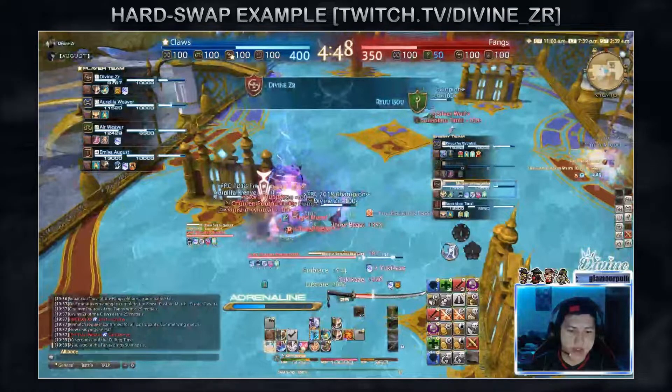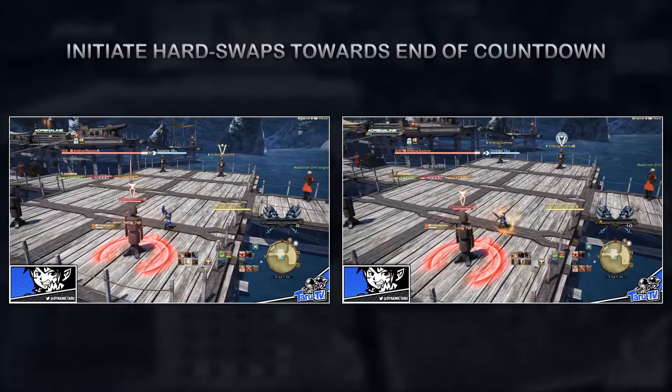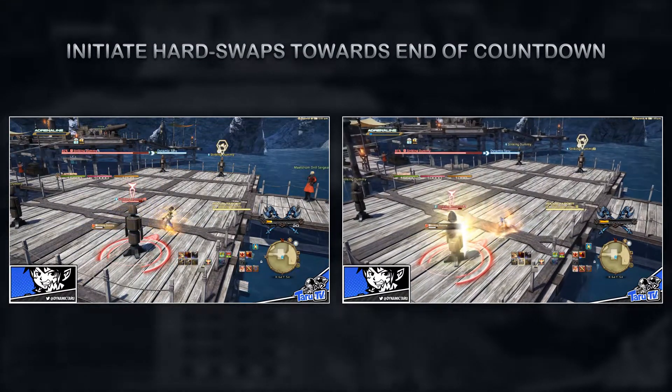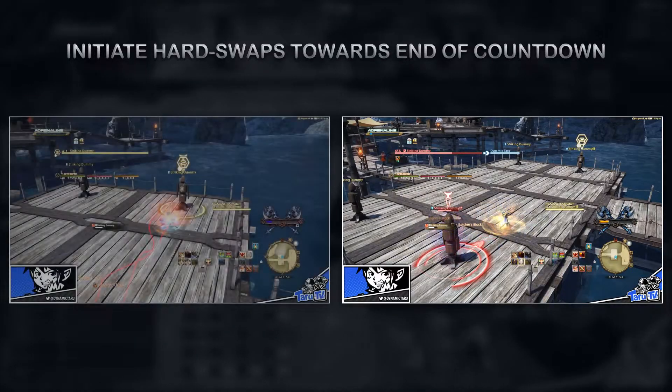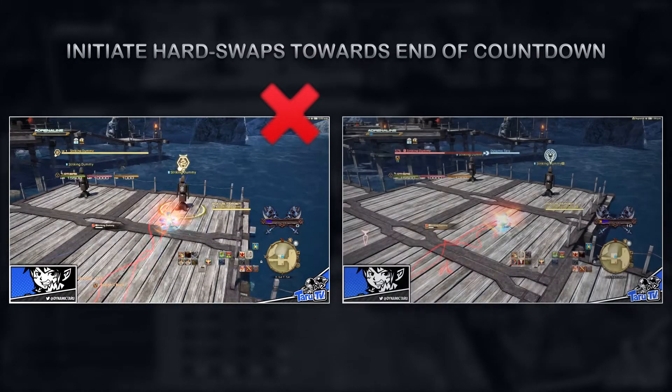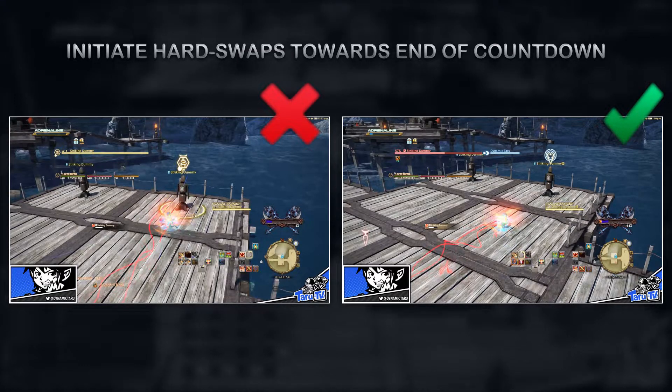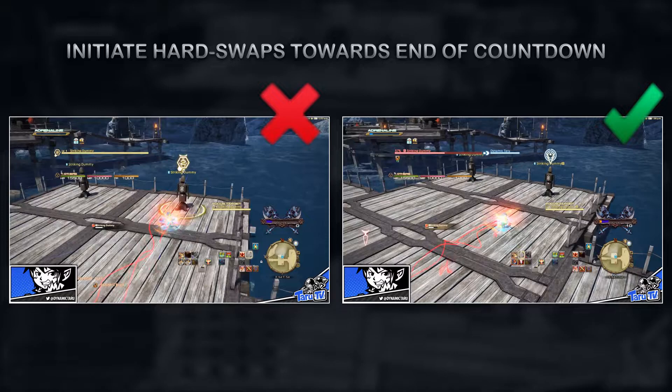Guideline 1: Always try to hard swap when the countdown is about to hit 1 or 0. Swapping too early does not guarantee you will be synced up and will spook the intended target. This happens often when a healer or ranged is the intended hard swap target and suspects your attack, which usually results in them kiting, using defensives and using line of sight to counter you.